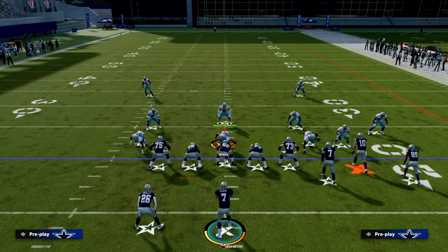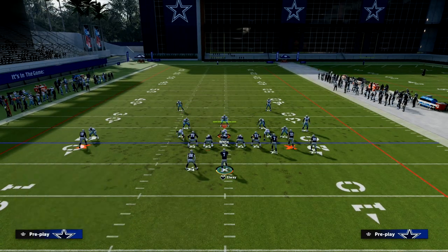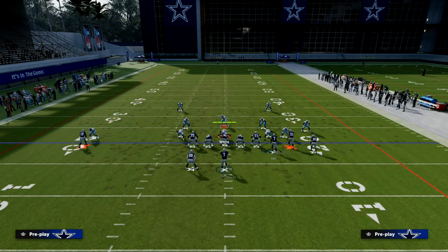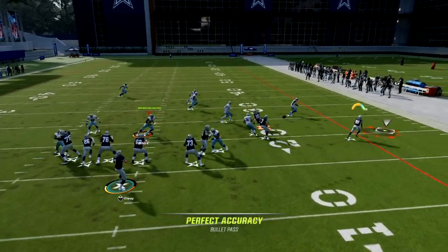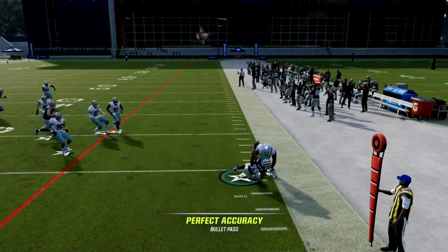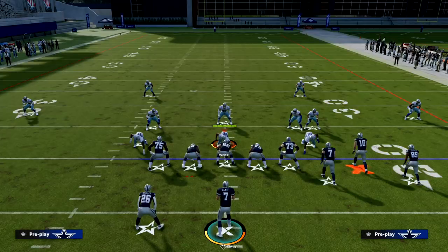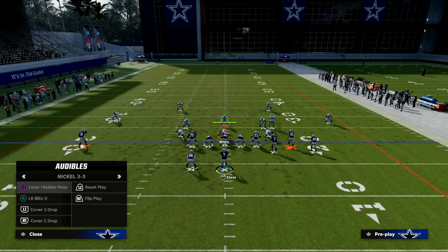Now let's talk about this play against man-to-man. Against man coverage, they'll do one of two things: shade underneath or play standard. If they play standard man-to-man, you can quick-throw the wheel to the sideline — just like that. That's the go-to against standard man.